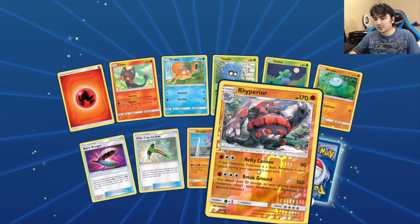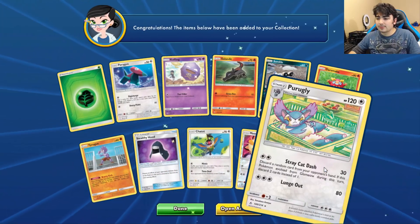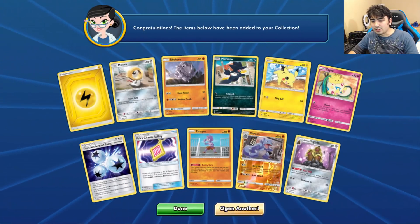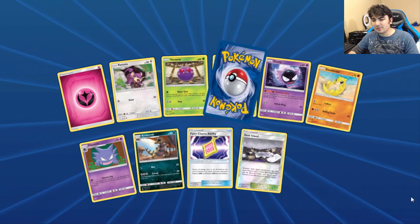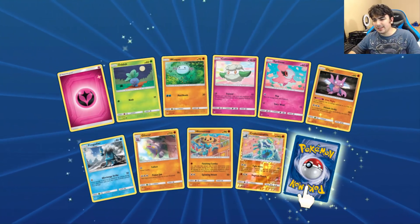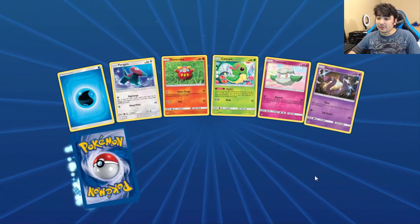We got a reverse rare Rhyperior and a Dewpider — sorry if I butchered that. Also a Purugly — not what I need, but okay. That reverse Rhyperior is kind of interesting for a Giovanni mill deck theme. Venomoth is actually a pretty interesting deck right now because of how it works with Koga and Janine, along with a remarkable rare. And we're doing reverse rares at least — really can't wait to pull the big stuff.